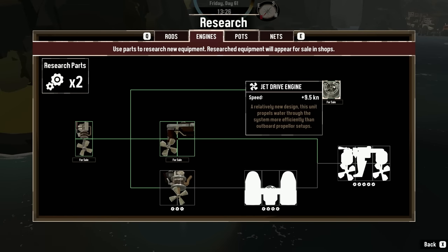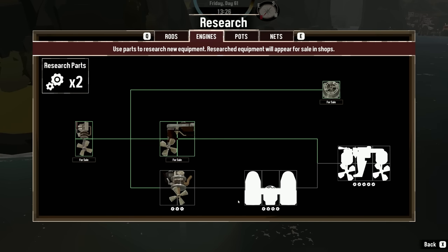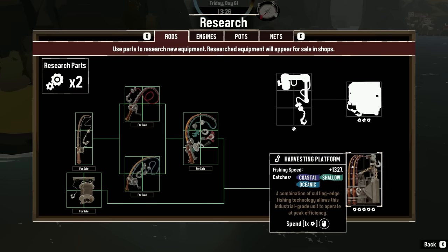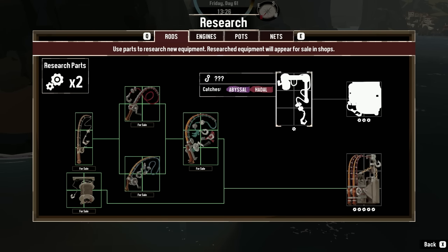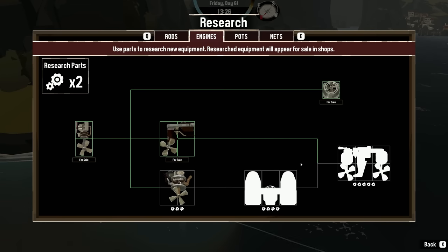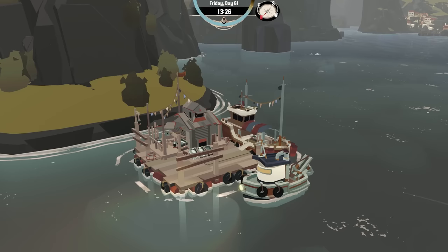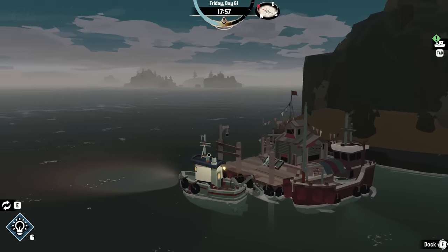Let's do some research. We've got the jet drives already. We could work on the harvesting platform or new engines. Let's work toward the harvesting platform — if we get it installed we'll have everything we need all the time and can fish anywhere except abyssal and hadal. Actually, you know what, let's do the rod instead. We'll rest here and when it gets dark we'll go get those eels.